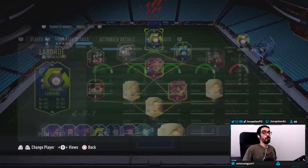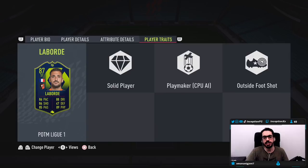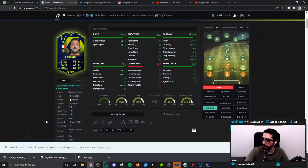With Laborde, we're taking a look at a card who is 5'11, high/high work rates, left-footed, 3-star skills, 4-star weak foot. So right off the bat, you have to use this card in the left striker position for a 4-4-2, mostly because he is a left-footed player. In-game he has the outside foot shot trait, which is pretty cool. In-game attributes we're working with 89 acceleration and 93 sprint speed, and base card stats for shooting are pretty decent, especially for high percentage strike angles.